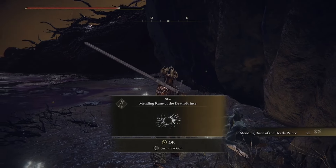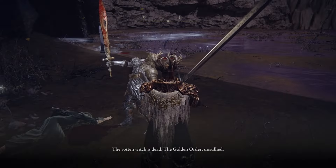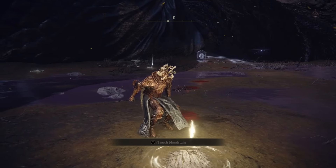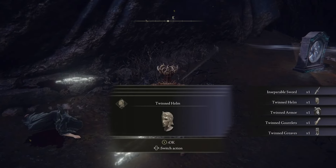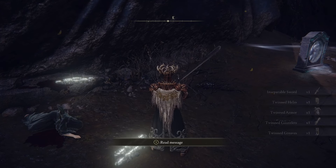Grab the Mending Rune and reset the area at the Site of Grace — D's brother will be there holding his sword up high. Exhaust all of his dialogue. Before you leave, reset the area one more time and head back to where D's brother was and pick up the items: the Inseparable Sword and the entire Twinned Armor set. At this point, leave Deeproot Depths.